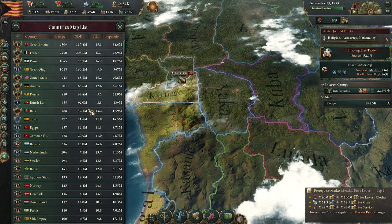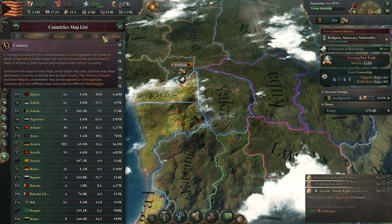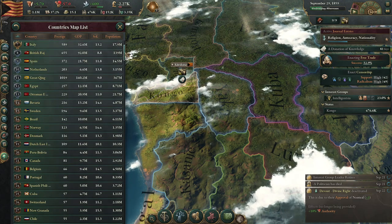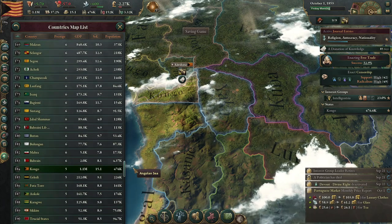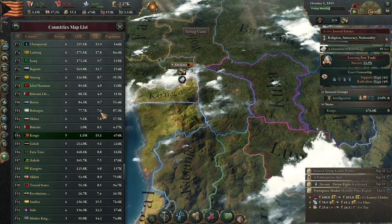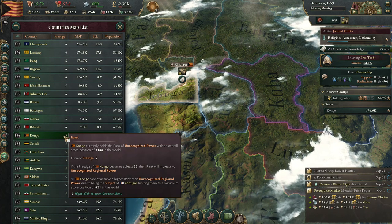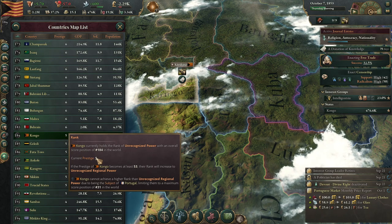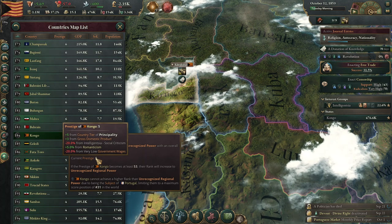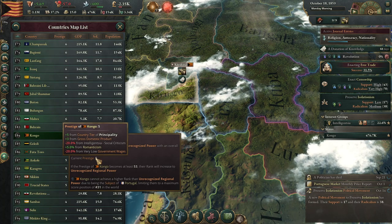What do we need to start going up in the rank? Congo — let's sort by rank. We're 184, near the bottom. GDP — look, our GDP is so much higher than these guys. Standard of living way higher, population way higher. Why are we not ahead of this? Prestige — what is giving us our prestige? Country tier: principality. We're losing prestige from intelligentsia and very low government wages. Oh, our government wages impact that? Well, actually.